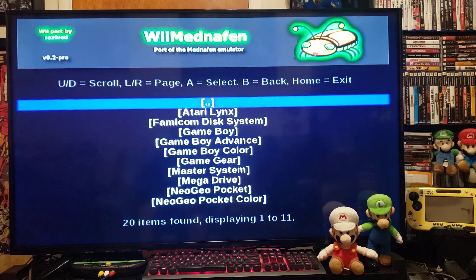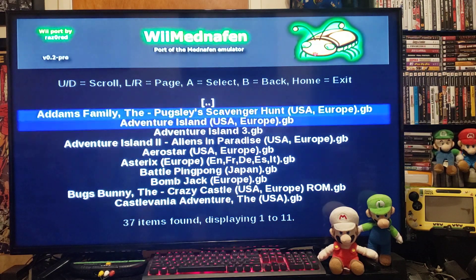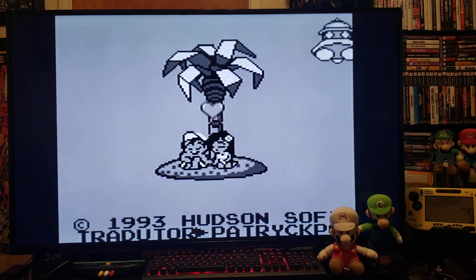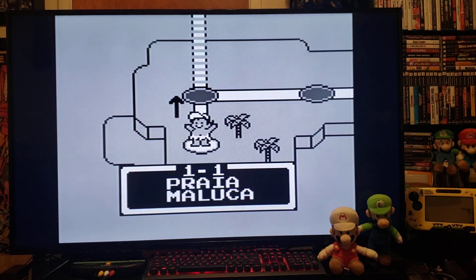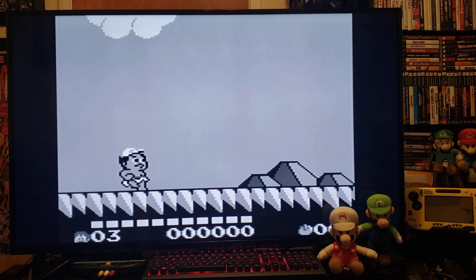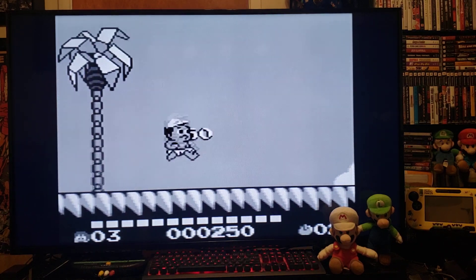I am only going to pick a few, just to show how it works. So let's start off with regular Game Boy. Press A. Let's pick Adventure Island 3. There you go. It looks pretty good.